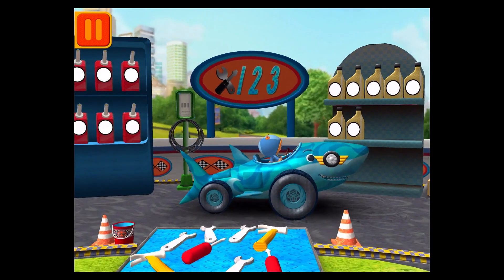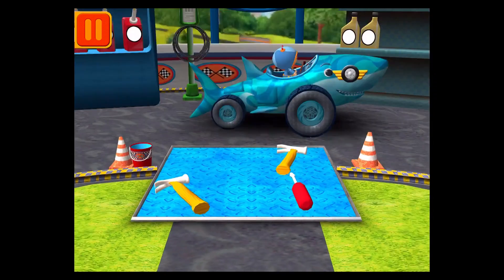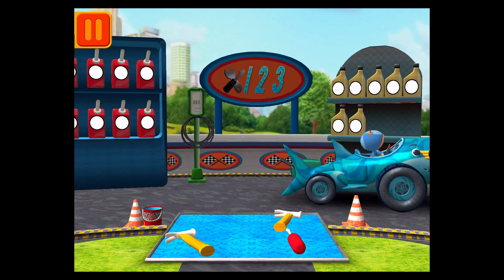Thirty-five. Good. Next. Help Bot sort his tools by tens. Drag the tools into the correct order from smallest to largest number. Good. Next. We need a big lug nut. Tap on the lug nut that has the largest number. Awesome. We're ready to get back to the track.